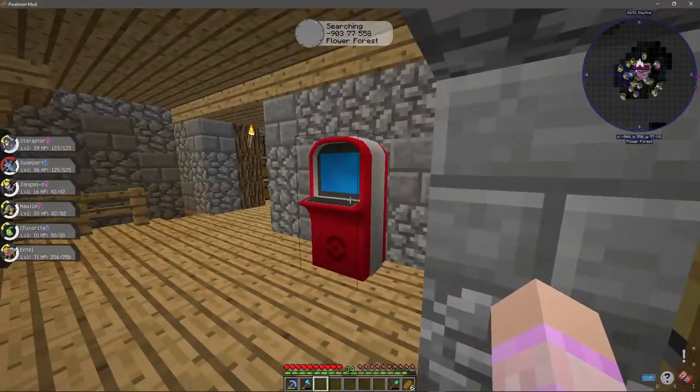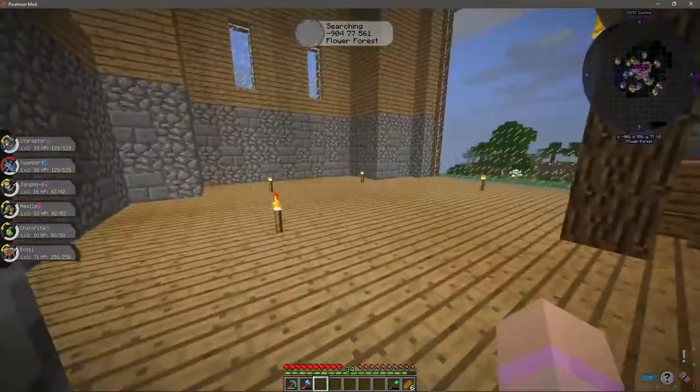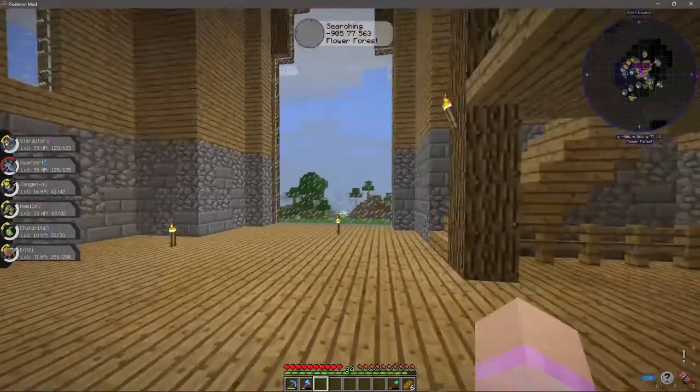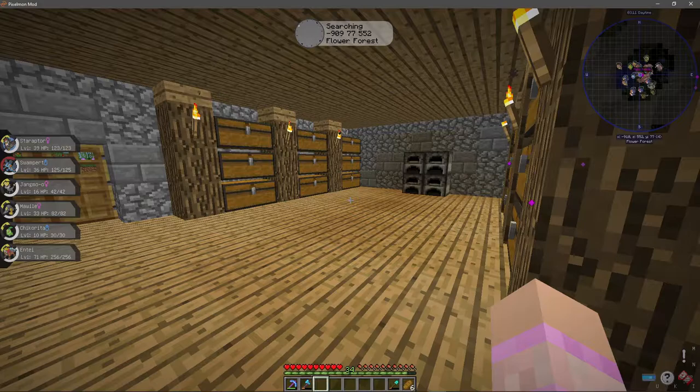So if you come in, we've got our PC. I haven't got a healer yet but I'm just gonna put it right there. Yeah, there's nothing in here, it's very open, but it's getting ready to be filled. We've got my chest room in here — chest room number one.